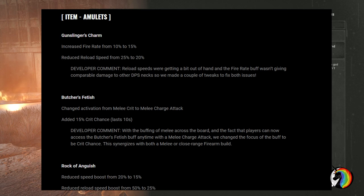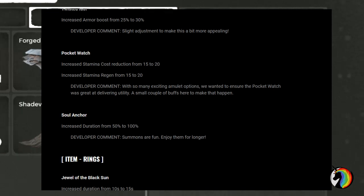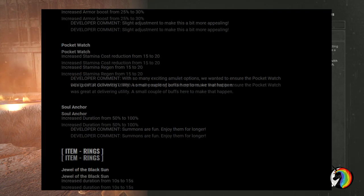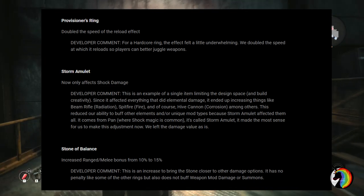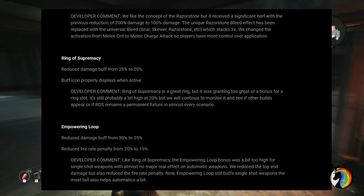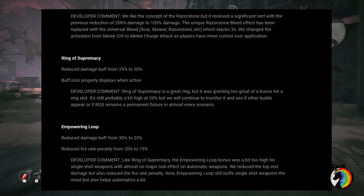For trinkets, there are a lot of changes. The Gunslinger Charm had its fire rate increased from 10% to 15% and reload speed reduced from 25% to 20%. Pocket Watch now has increased stamina cost reduction to 20% and increased stamina regen to 20%. Soul Anchor doubled its duration from 50% to 100% — your summons now last twice as long. Storm Amulet now only affects shock damage, so you can no longer pair it with the Beam Rifle. Powerring Loop had damage buff reduced from 30% to 25% and fire rate penalty reduced from 20% to 15%, so it still pairs well with the Gunslinger Charm.